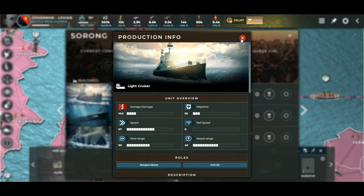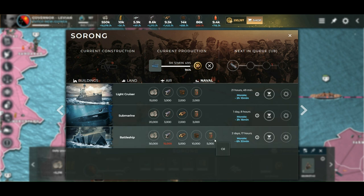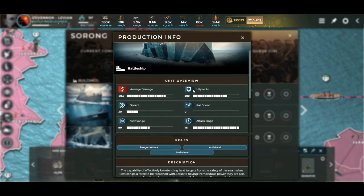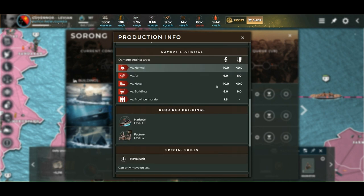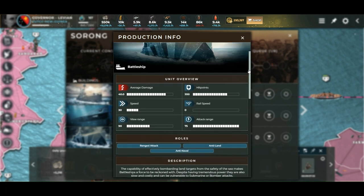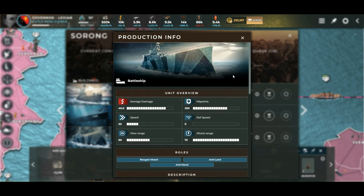One submarine against two cruisers — you always win. And the same goes with the battleship but in reverse. The battleship has 200 hit points, the same naval attack and defense as the submarine, but double the hit points. So two submarines take out one battleship, and one submarine takes out two cruisers. Good memory rule there.